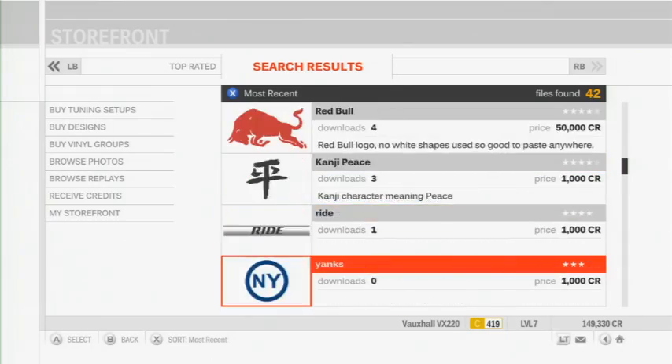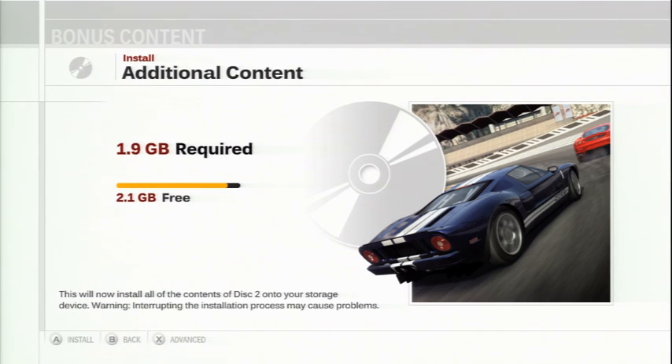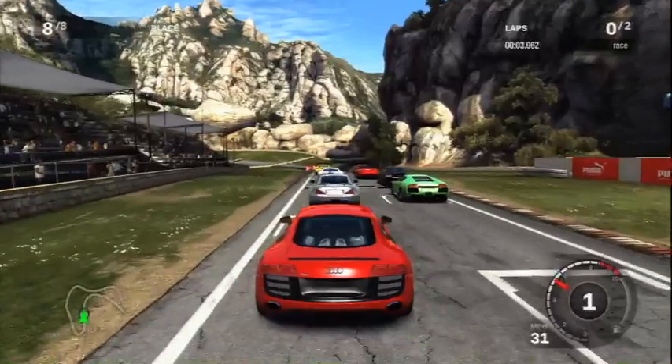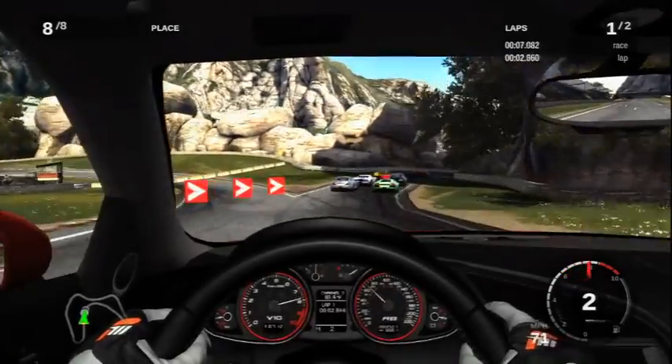Forza Motorsport 3 is overflowing with content, quite literally in fact, as the game doesn't even fit on a single DVD, prompting players to install nearly 2 gigs of data from a second disc, including 100 cars and 3 track locations. You can play without that content if you choose, but you'll either have to clear space or get a bigger hard drive.